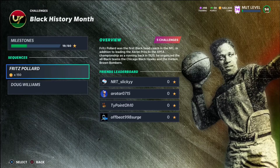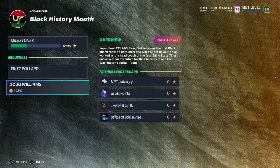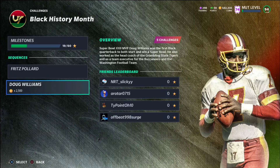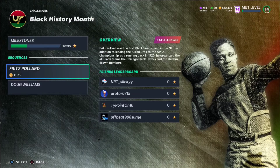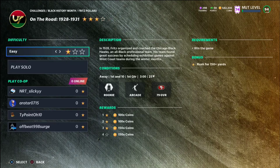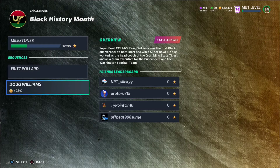Make sure you guys get your Black History Month challenges done. At the end of next Friday, we're going to be getting a free 95 overall from this. The challenges don't expire weekly, so you can go and complete them next Thursday if you want to. I'd recommend staying up to date — as you can see I earned Fritz Pollard. You only need to get one star in every challenge to earn the player; you just need to complete all five.